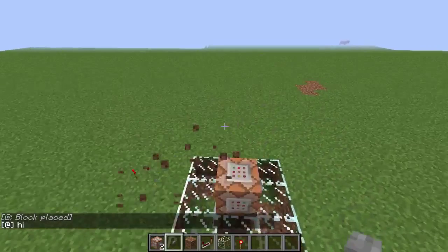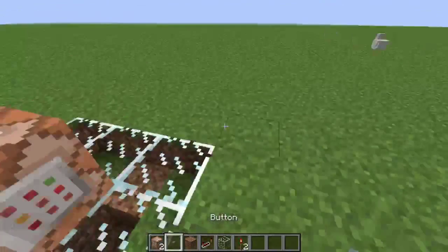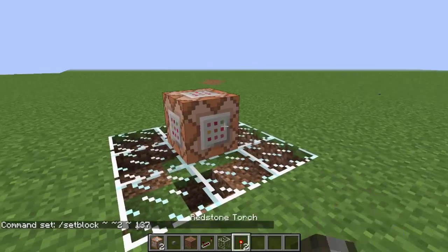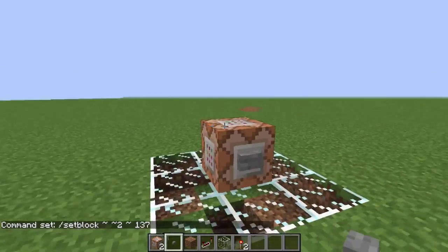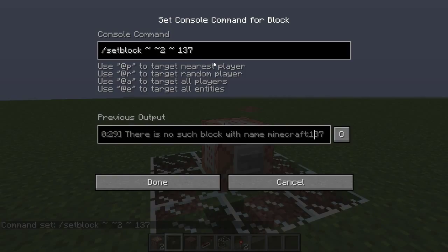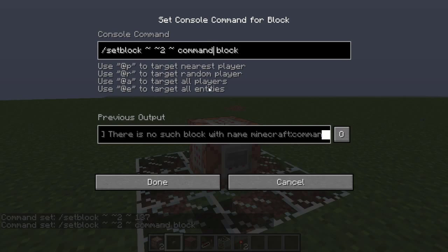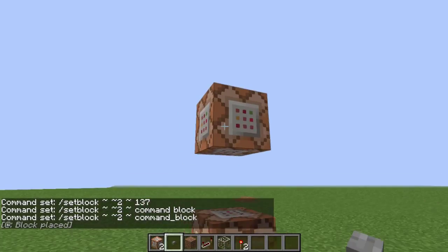You can do really interesting things. Also, if you guys are on 1.7, you could do setblock and then write 1, 3, 7 — which would be a command block — but I don't believe that works anymore. You're supposed to actually write it out, so I would write command block to do that, and it should place it. It should place a command block.